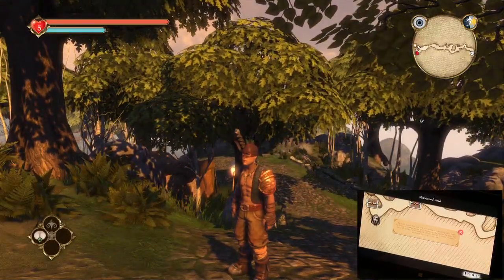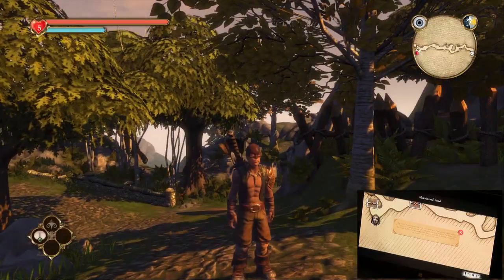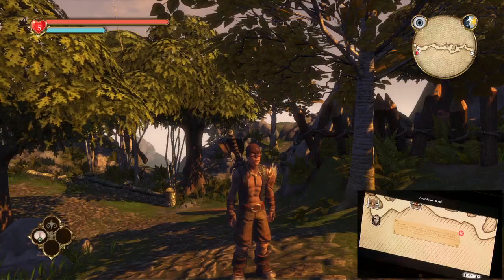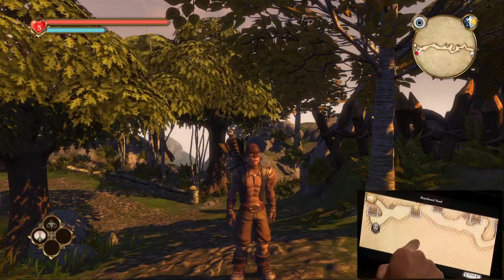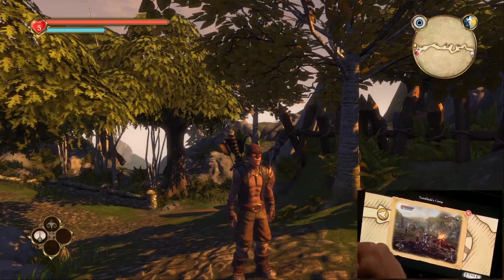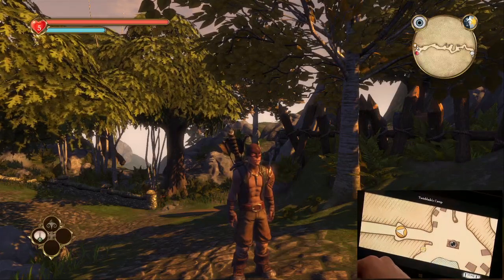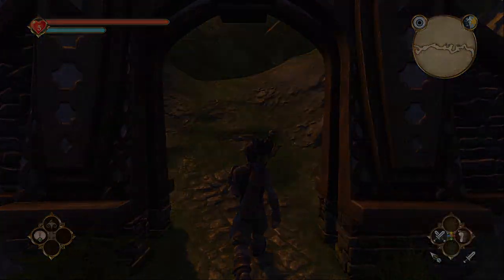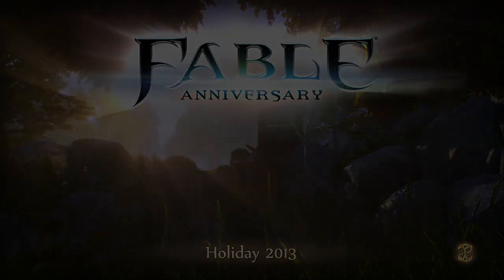I want to highlight the player's armour here — the shoulder piece. It's been great to come back and add in the high definition details of these outfits. With one of the main characters from Lost Chapters, Scythe, we were working on his model and he's actually got some really detailed images on his armour. From the original model it was really difficult to tell what they were, so we actually went back and looked at the original concept art. That's also another great platform for Smart Glass — we can throw in all this concept art from ten years ago and give people a glimpse into the history of the original Fable title.